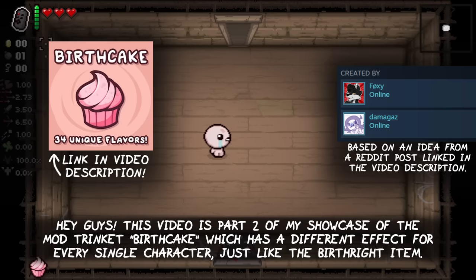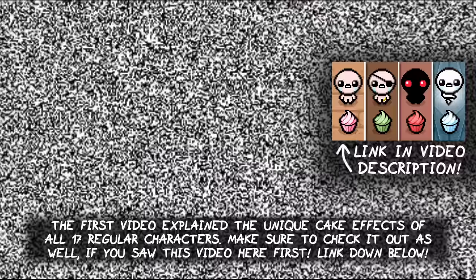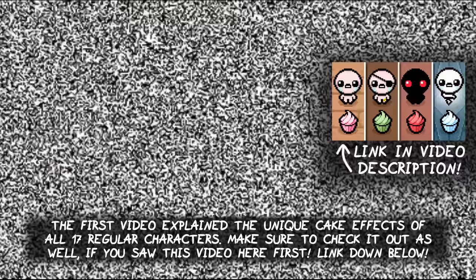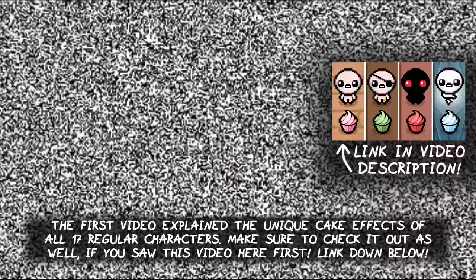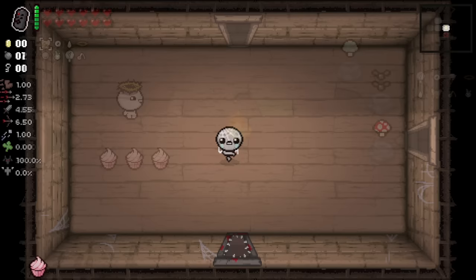Hey guys, this video is part 2 of my showcase of the mod Trinket Birth Cake, which has a different effect for every single character in the game, just like the Birthright item. The first video explained the unique cake effects of all 17 regular characters. Make sure to check it out as well if you saw this video here first - the link is down below or on the top right. It is now time to show you the second half of the trinket by explaining the cake effects of all 17 Tainted Characters in the game, so let's get into it!